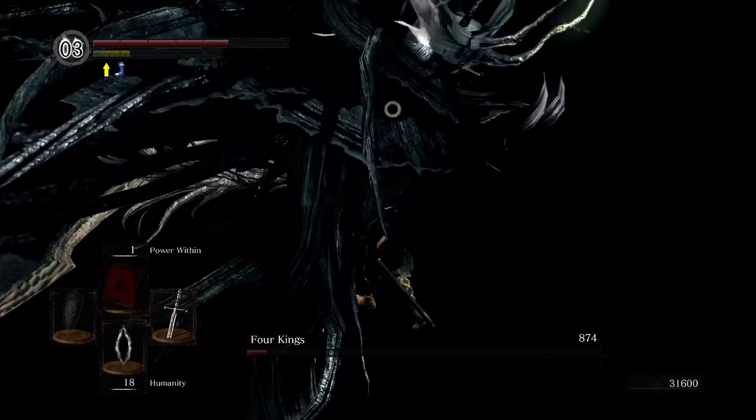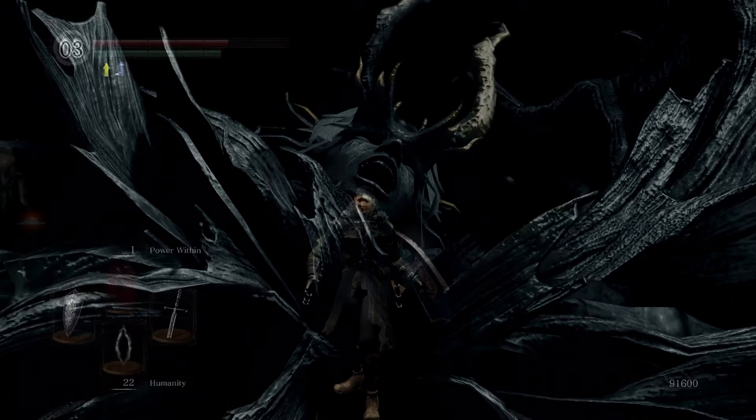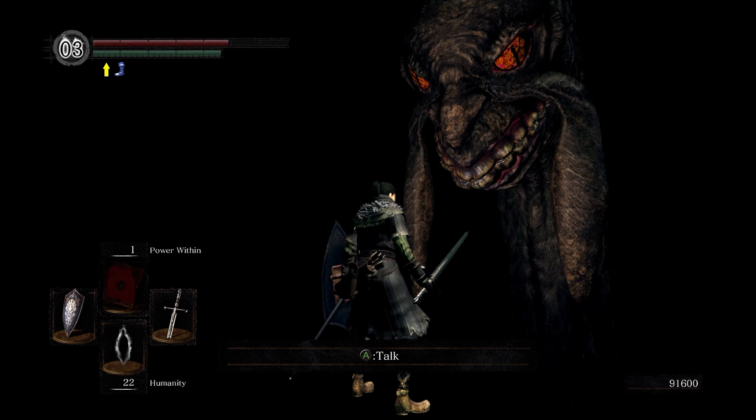Lastly, you need to defeat the Four Kings boss in the Abyss. After the Four Kings, Darkstalker Kaathe appears in the Abyss and you go and talk to him.